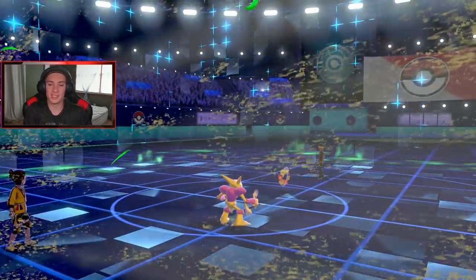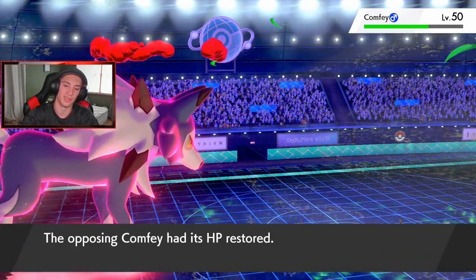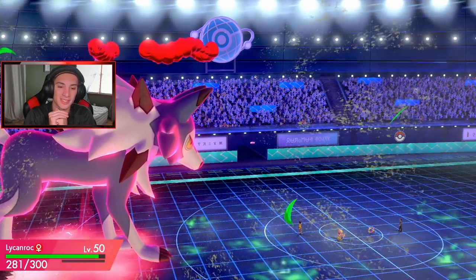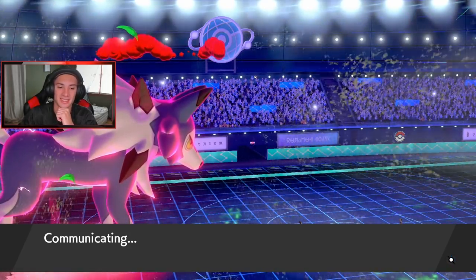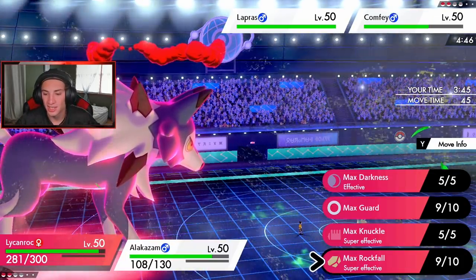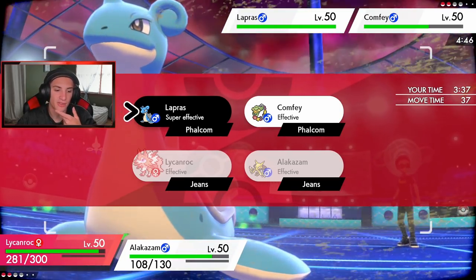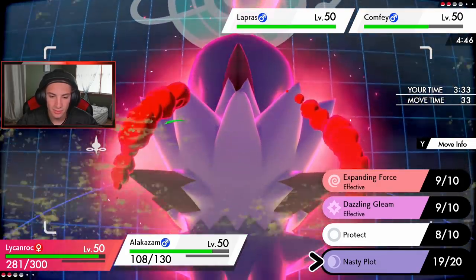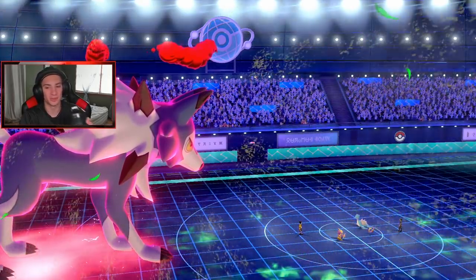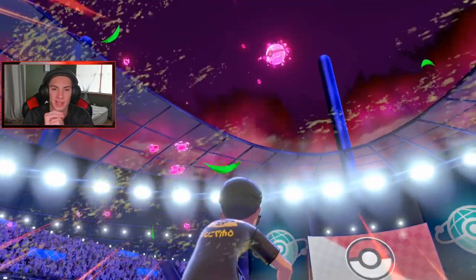He is Dynamaxing - it is Lapras, I told you guys. He's going to Dynamax it and probably just take this one. Do I take out Comfey first? He's going to change the weather and go first. I guess Expanding Force into it - I gotta double up into Lapras but it's going to run us. GG to this guy - I'm glad we got to show off a little bit of the team. Alakazam did well and Lycanroc did pretty well too.